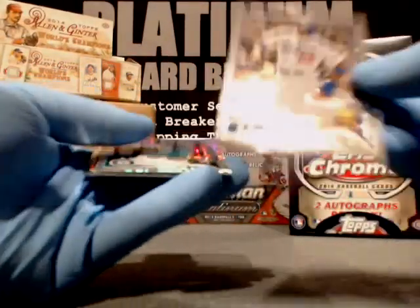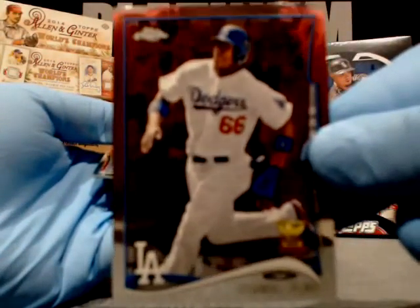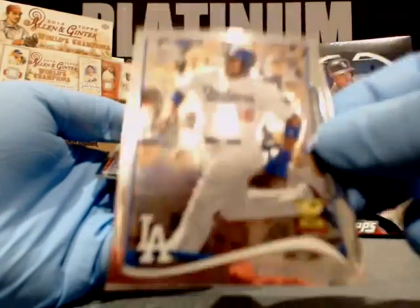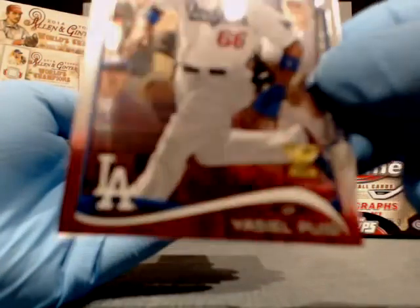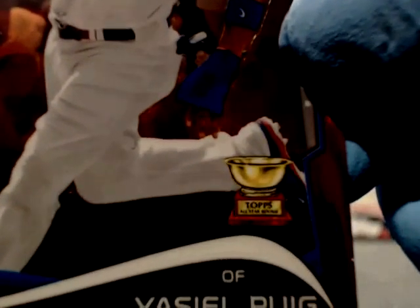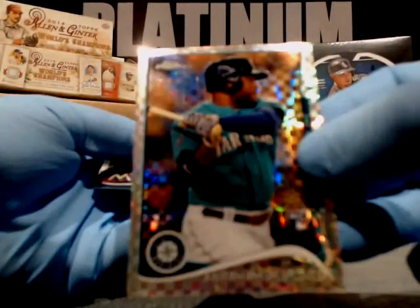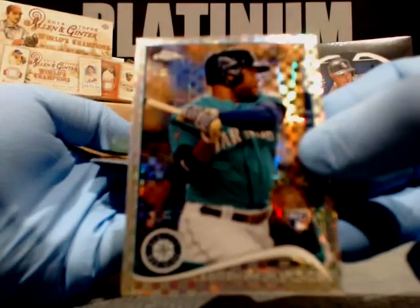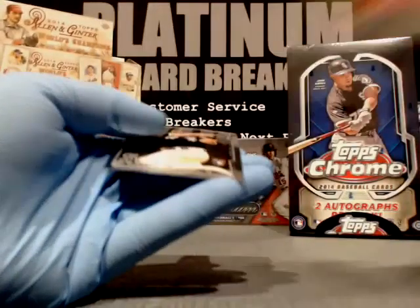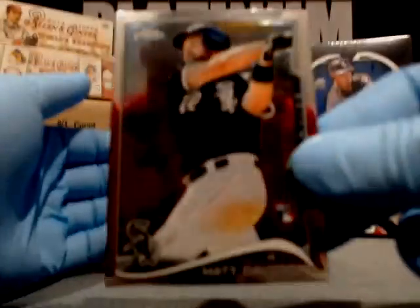Tonight only — free mystery box with every break. Any break that fills. Two if you fill the Inception Football half case. Yasiel Puig, Dodgers. Topps all-star rookie X-Fractor. Abraham Almonte, Seattle Mariners. Jose Fernandez — Topps all-star rookie — Miami Marlins. And Matt Davidson, Chicago White Sox. That wraps up box number two.